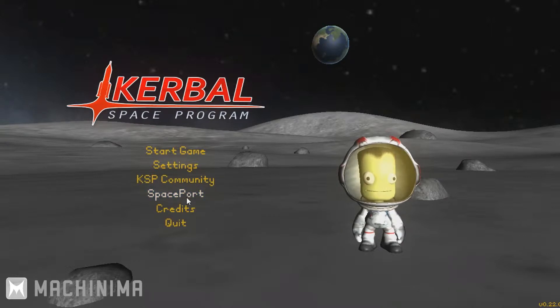The Spaceport is where you can go get mods and other craft that people have already built. And Credits and Quit are — well, I guess you could guess what they are.